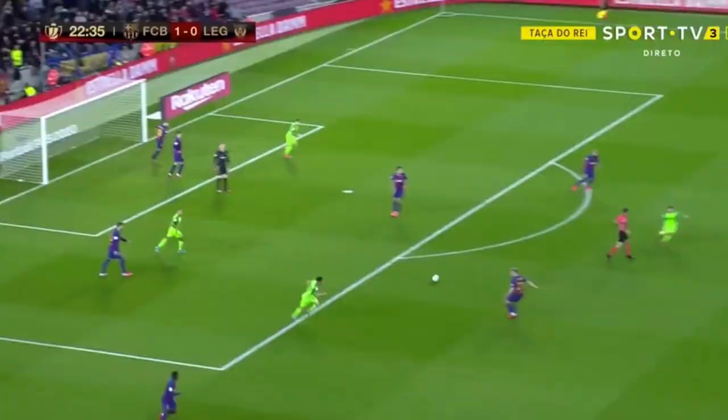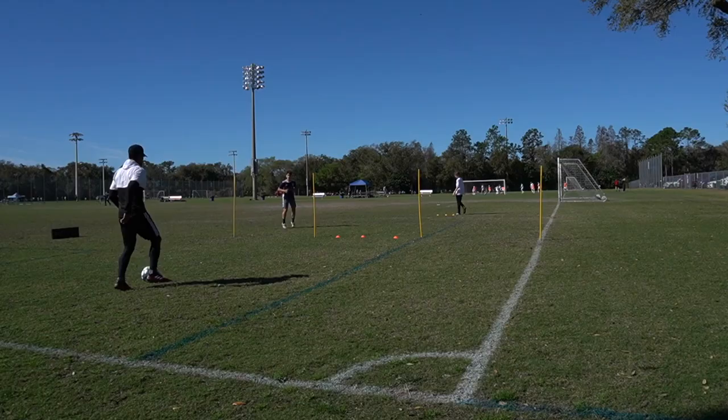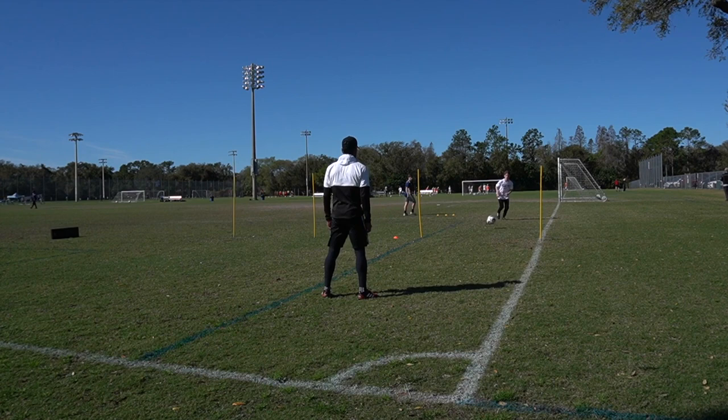And number four, the no-touch turn — an absolute favorite of mine. I'll let you guys watch Frangkie de Jong. With this move, it's very important to note that you've already scanned beforehand and recognized a pocket of space or an overeager defender. You lunge forward towards the ball, make them think you're going to go to it, and let it roll. Use the momentum of the ball to get away from the defender.